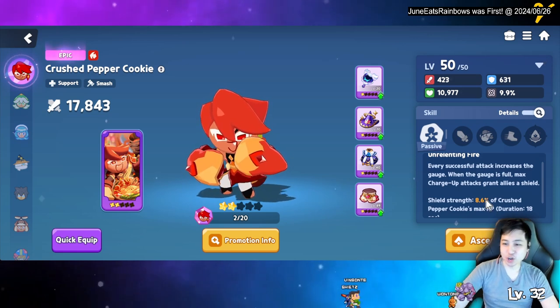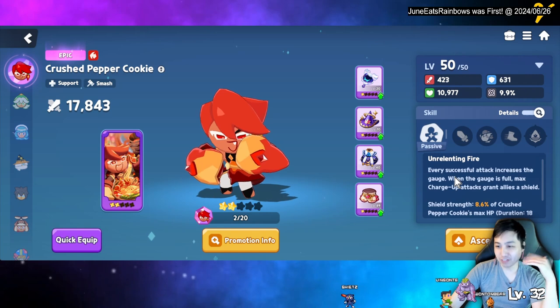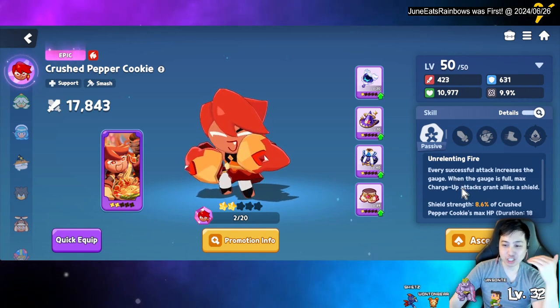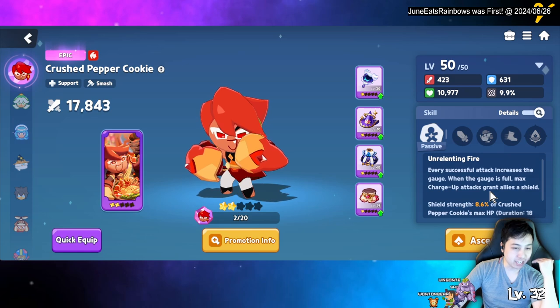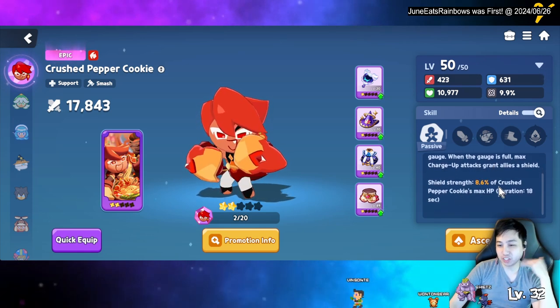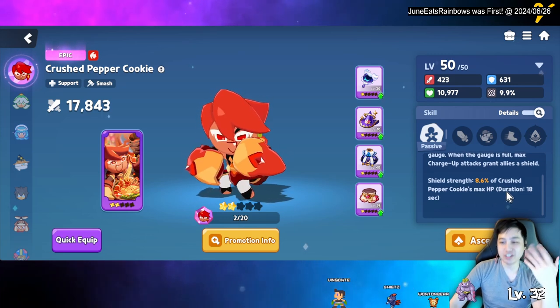His passive: every successful attack, including skills, increases his gauge. When his gauge is full and you do a max charge attack, it gives him and allies shields. The shield strength is 8% of Crushed Pepper Cookie's max HP and lasts for 18 seconds.